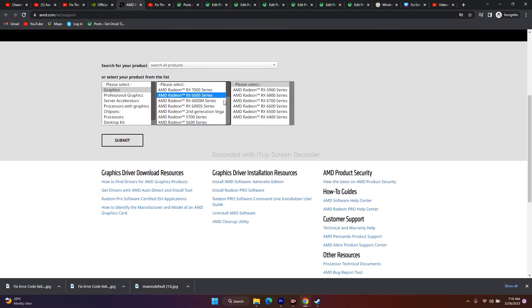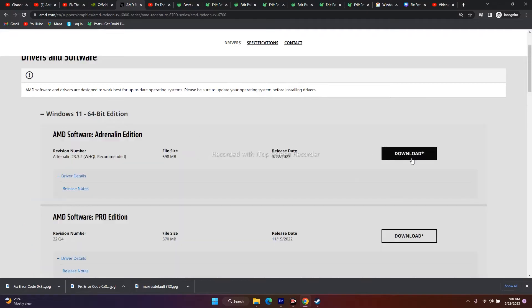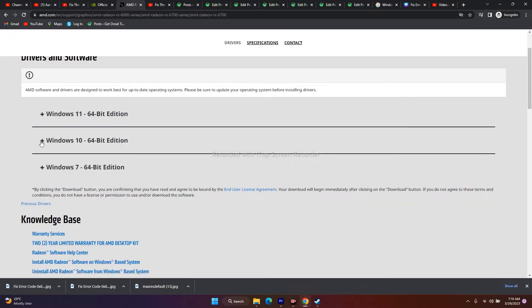AMD users should go to the other link provided, which will take you to the AMD driver page. From there, download the Windows 11 driver if you're on Windows 11, the Windows 10 driver if you're on Windows 10, or the Windows 7 driver if you're on Windows 7. Once you download and install it, restart your PC and try to play the game. Updating the graphics card has worked for many users, so try this out.